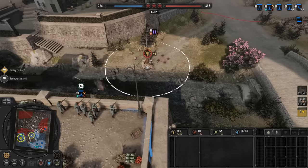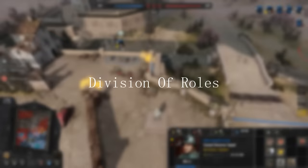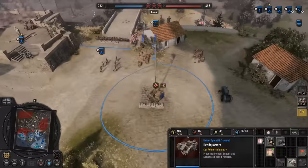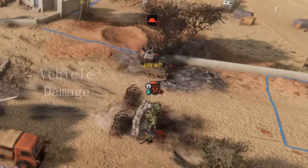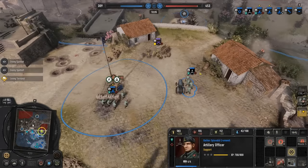Hey, Splendid here. I just wanted to take some time today to talk about the division of roles and the anti-everything problem in Company of Heroes. There are essentially two types of damage in CoH2 that matter: infantry damage and vehicle damage. The type of damage a unit deals defines its role.